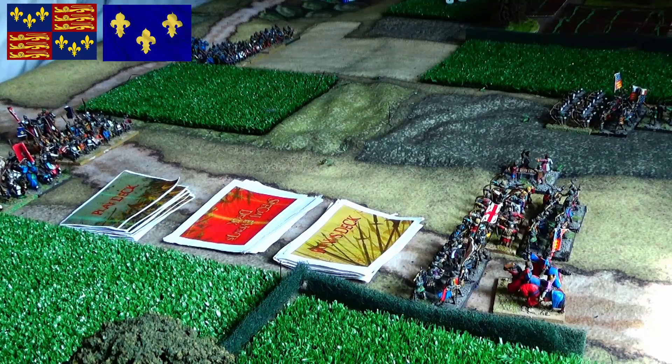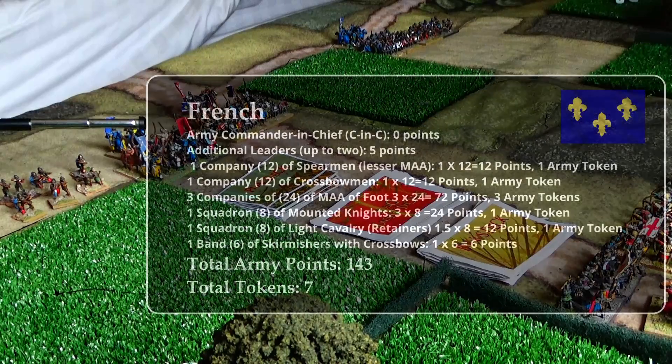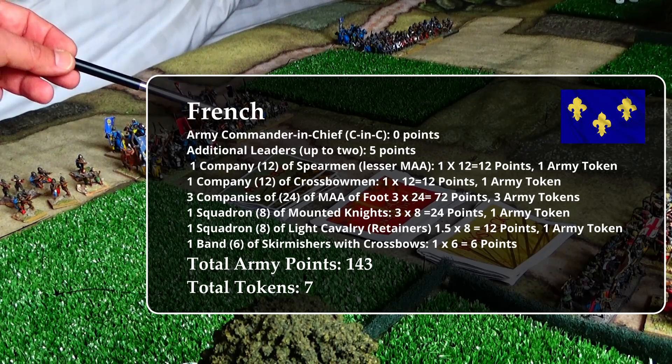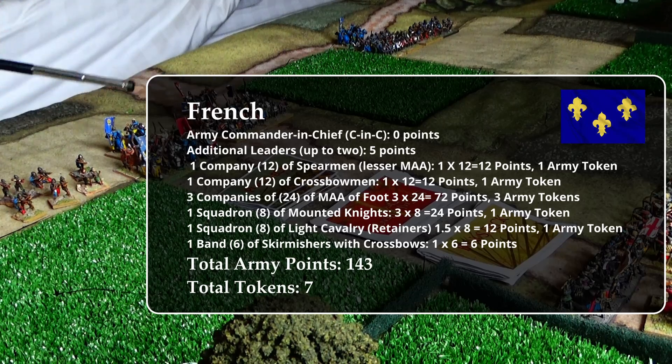On the right flank of the French we have a unit of skirmish crossbowmen, and a combined block formation of French mounted knights with retainers at the back. The French are the only army that can have a block formation — this is for the Gallia rules, so it could be a little bit different but not much. Here is another block formation of French men-at-arms and French spearmen, commanded by two one-star commanders, meaning one order each — that's two actions.